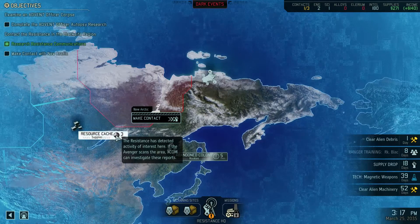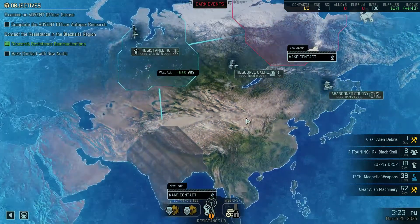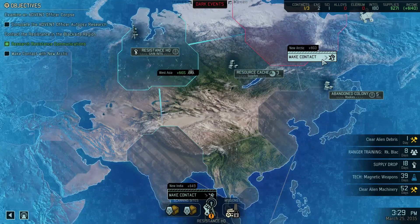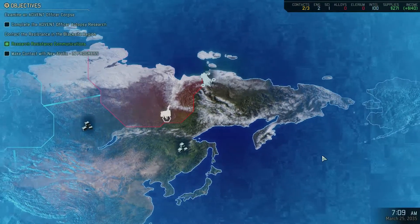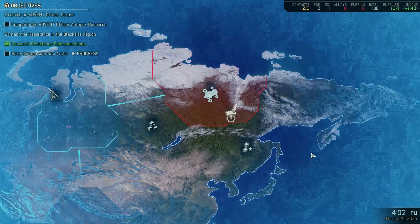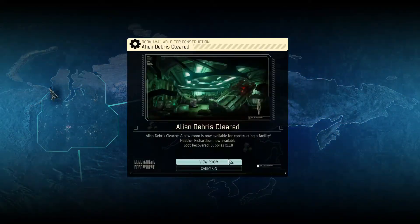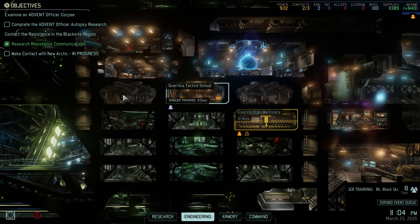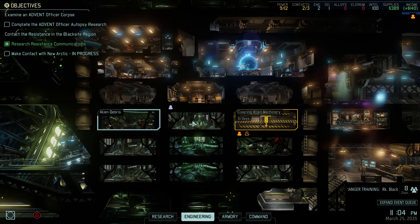Shall we get that upgrade? It's a bit more resources, but I think I do want to make contact. Let's do that — let's get contact. Setting course for the Arctic territories, attempting to establish local regional contact. Alien debris room cleared, and we did get some money out of that. So we could start building whatever we need right now.